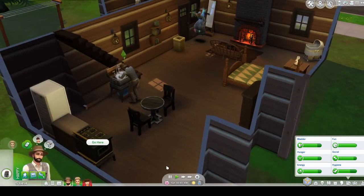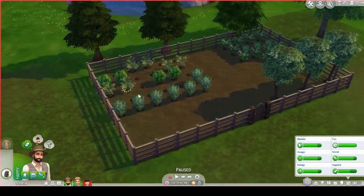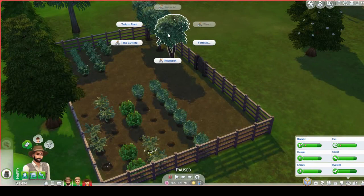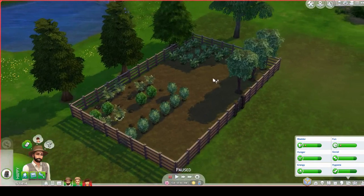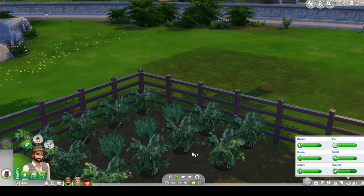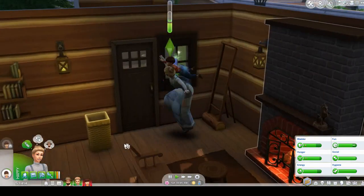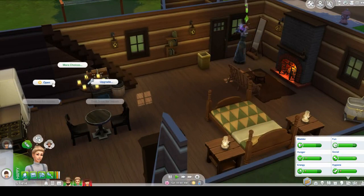I guess he's done outside? No, you're not done — this needs to be weeded. We have to water everything because it hasn't rained. Spray for bugs — definitely on that one. Then I'm going to get some food out that he can eat.